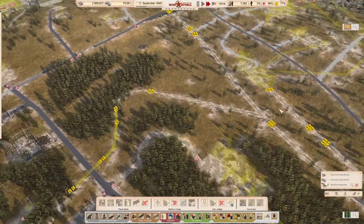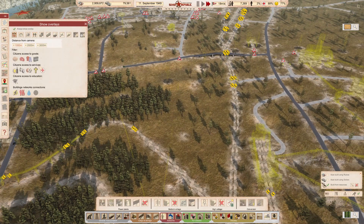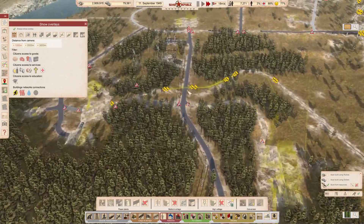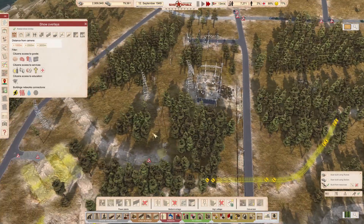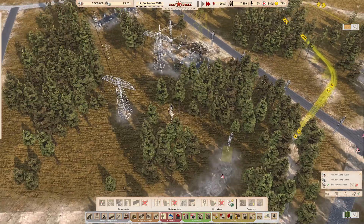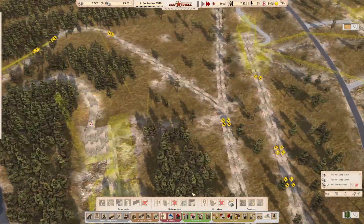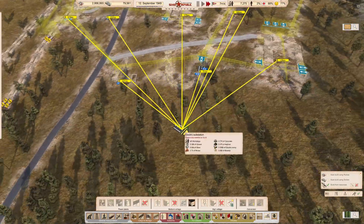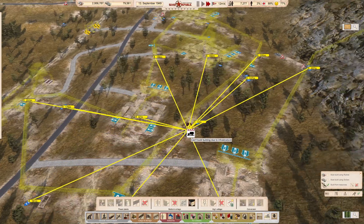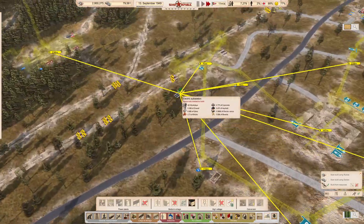The first thing we're going to need is a lot of power in here, and we've also got to apply the power up to there. We've got a substation being built there and another one being built there.